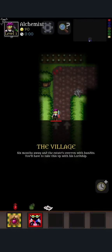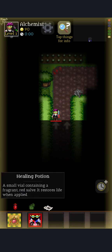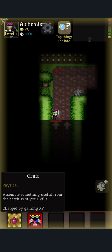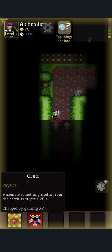We'll do Act 1 with the alchemist, and we'll do it on hard. So here's the alchemist — he's a little bit different from your other characters because he actually crafts stuff. He starts with a healing potion, a small vial containing a fragrant red salt that restores life when applied. He's got blinding powder and scrap materials. The thing about this character is it's all about crafting stuff: assemble something useful from the distress of your kills, and combine two items to make something new. Chance of success is based on intellect.